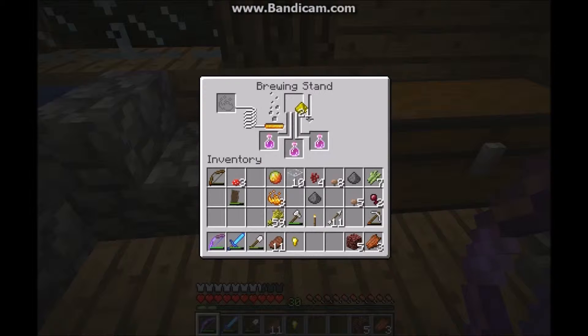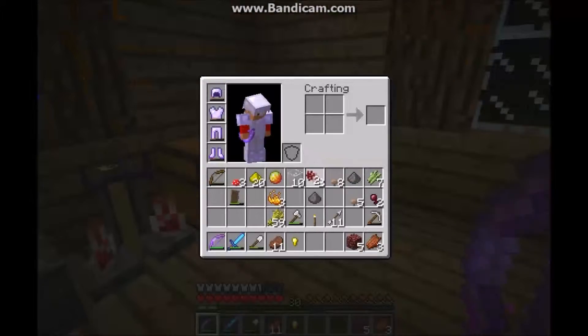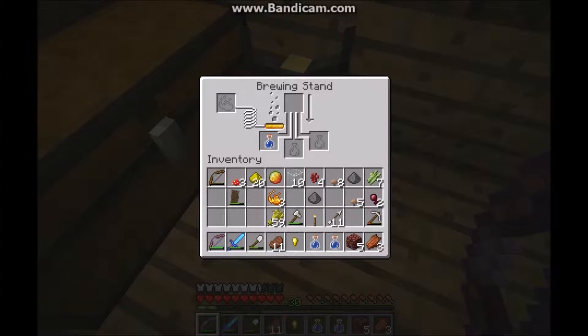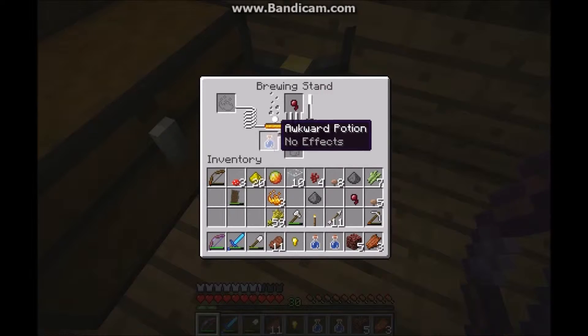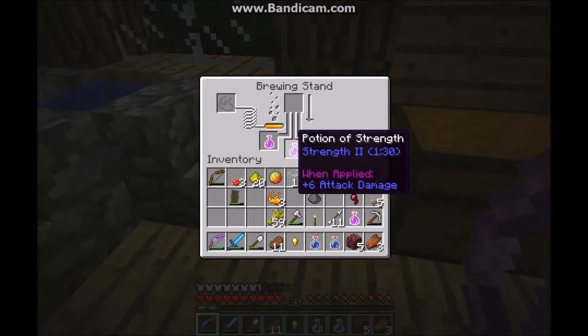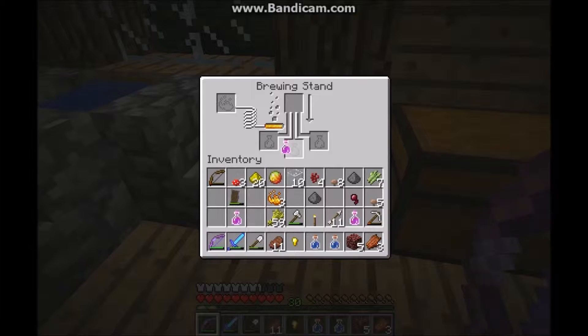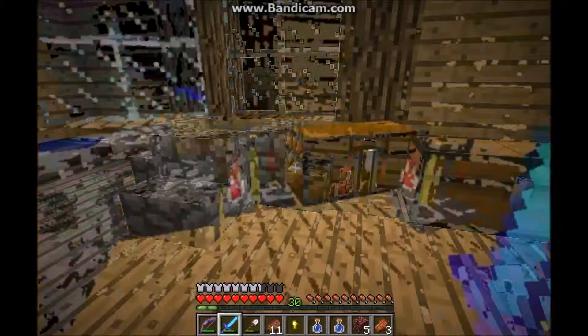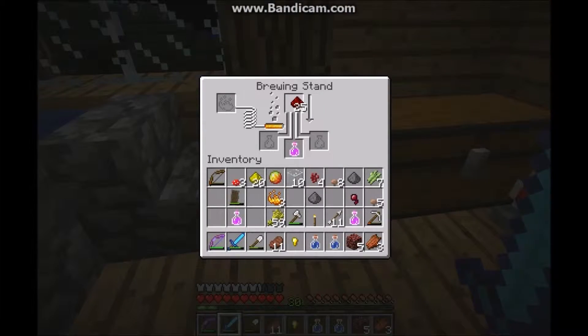You can make the effects double by putting glowstone in a potion. Now with the rest of these I'll make a few other potions. If you put a spider eye in a potion — since spiders are poisonous — it strengthens that poison effect. Now, to increase the duration of a potion, you need redstone. That means it will make the potion last longer.